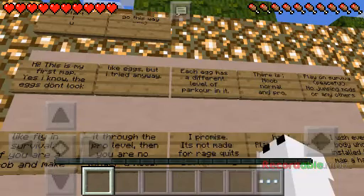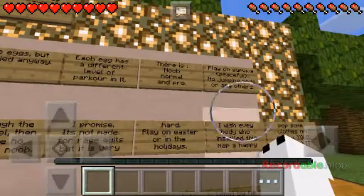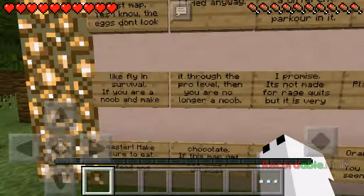Each egg has a different level of difficulty. There is Noob, Normal, and Pro, Playoff, Survivor, Pizza, No Chimpy Mod, or any others — like flying in survival.